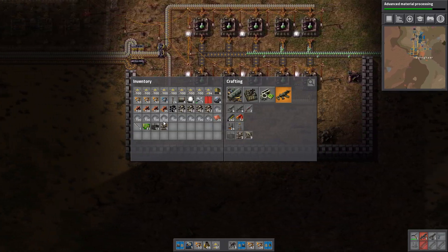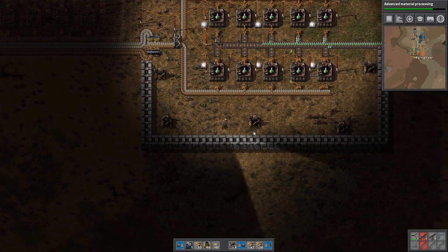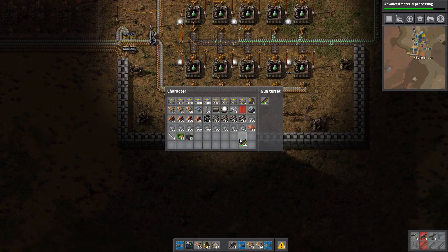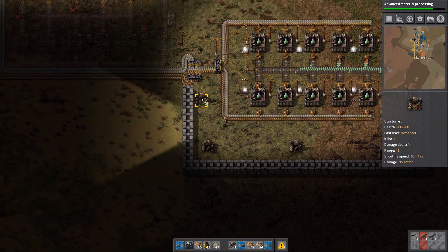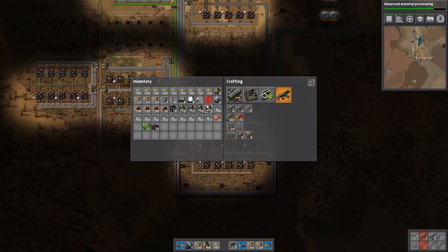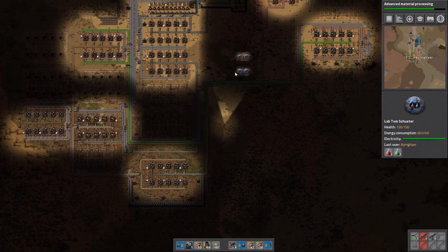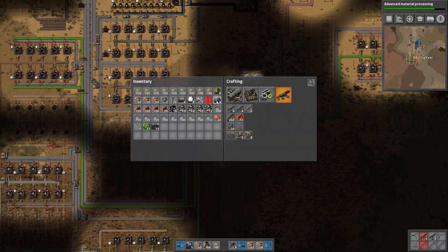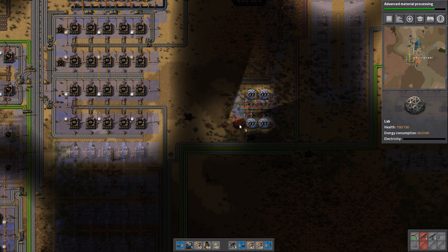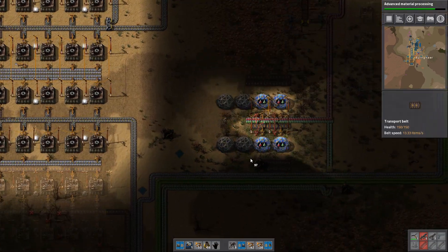I don't have any ammo of my own anymore, which is problematic. 60 in that one, 90 in that one. Put half back in that again, put 23 in this one for now. We're going to have to get some ammo at some point, and preferably we're going to automate all of this with ammo going around our factory, because I don't want to keep running around manually — that's really annoying.